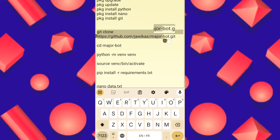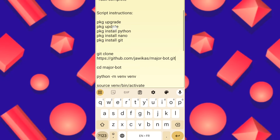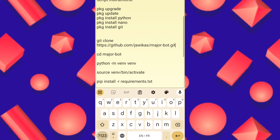If you have already installed, skip to just copying the git clone command — this is the core of the script. If you don't have the packages, you must install them one by one, copy and paste into Termux, and hit enter. After installing all packages, copy the git clone command. I already have all packages installed but am showing you the process.